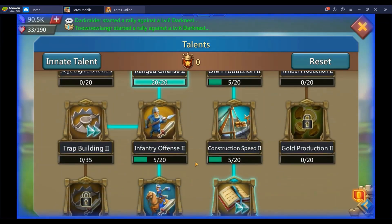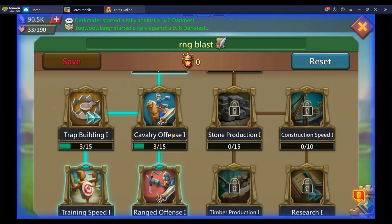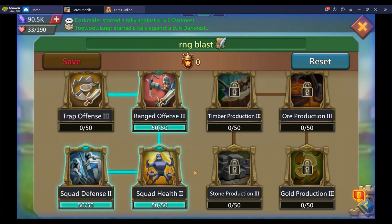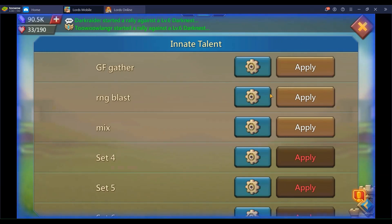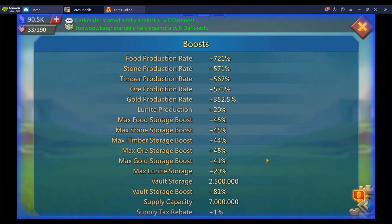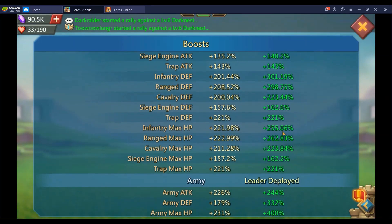Right now I'm not on a full blast talent — I'm on mixed talents where I have range. But if you look at my range blast, this is all I have when I use it. I'm currently in gather talents, but I will switch into the range blast talents to give myself the best chance of success. As you can see, my attack is all the way up to close to 500 range and nearly 300 defense.